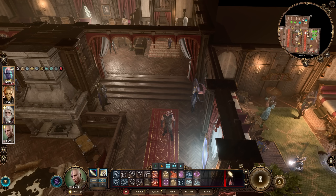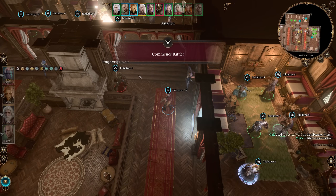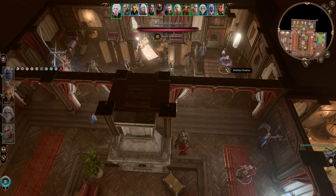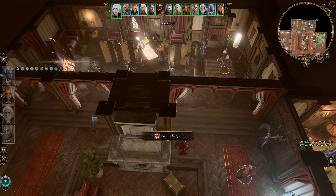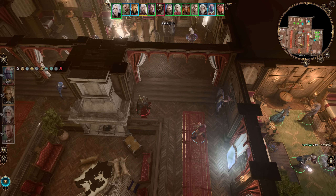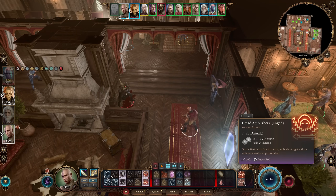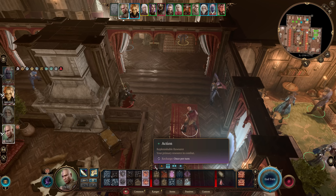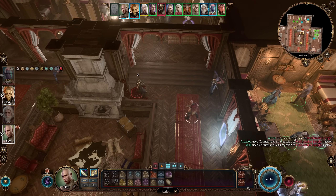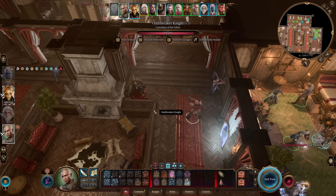Just to quickly demonstrate that, let's go ahead and start a combat here. Notice that we have the Dread Ambusher attack. We've used our action for one attack, but we can make a second attack with our second attack action, and then we will be able to use our Dread Ambusher attack for our last attack here. So we get three attacks in the opening round of combat.